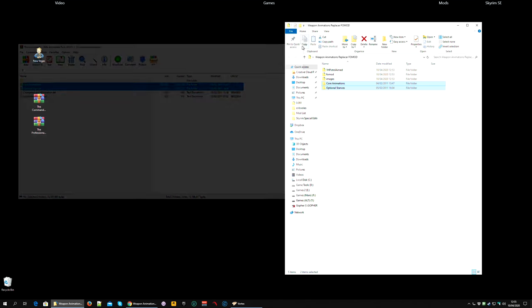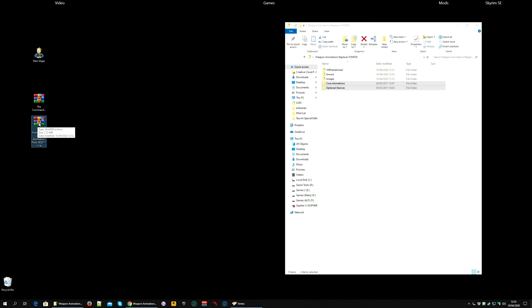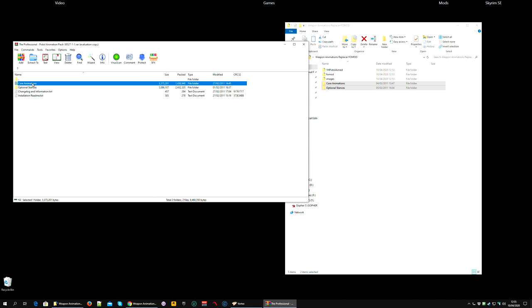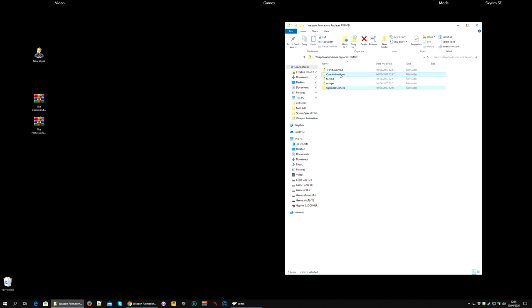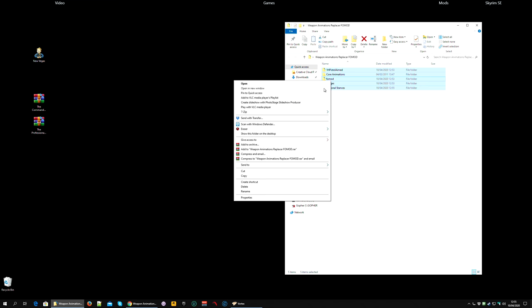You can then close that, open up the Professional Pistol Animation Pack and do the same: Core Animations and Optional Stances, drag and drop. And when it asks if you want to replace the existing files, click 'do this for all current items' and hit yes. You can then close this. Then back in the Weapon Animation Replacer Foe Mod folder, select everything and right click and use the archive program you prefer to make an archive. I'm going to use 7-zip and add to an archive called Weapon Animations Replacer Foe Mod 7z.